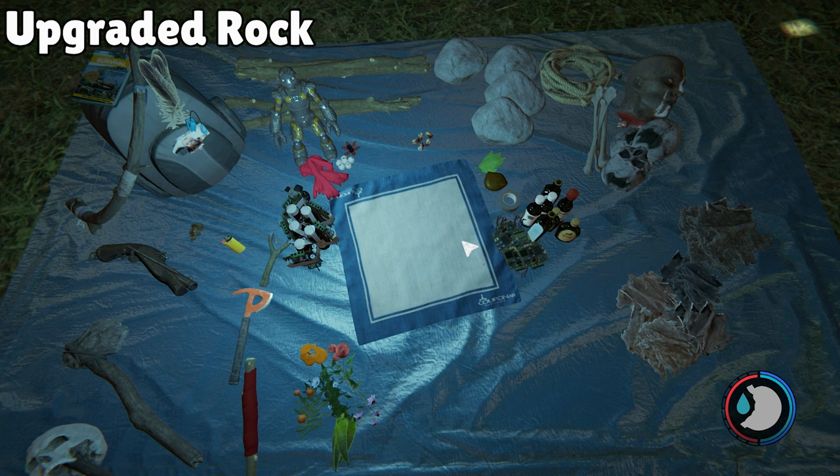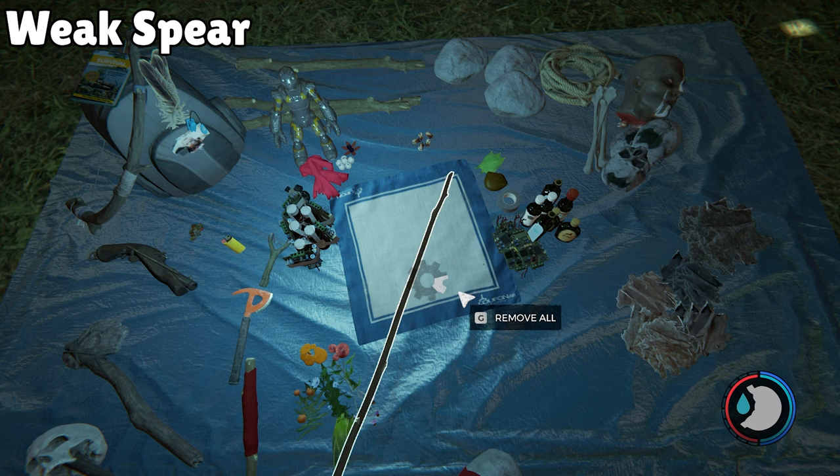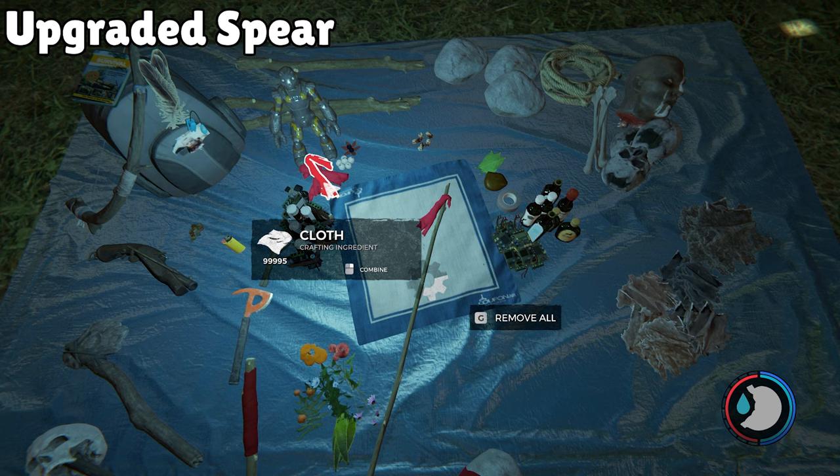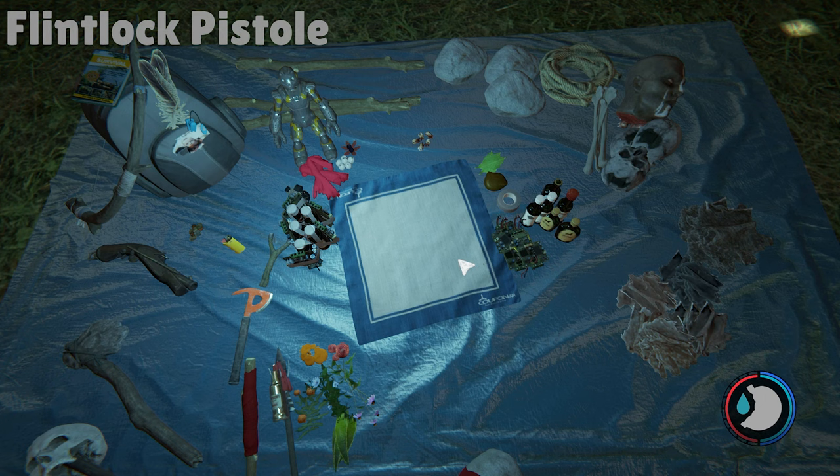Next is the Upgraded Rock: one rock and one cloth, which can also be set on fire. Then the top-tier weapon, the Weak Spear: just two sticks. The Upgraded Spear takes that weak spear plus two cloth and three bone. For an Incendiary Spear, take one upgraded spear with one cloth and one booze.